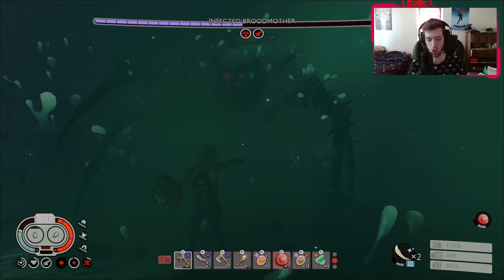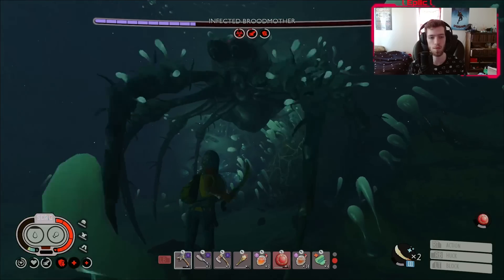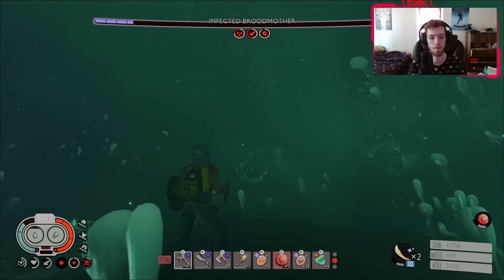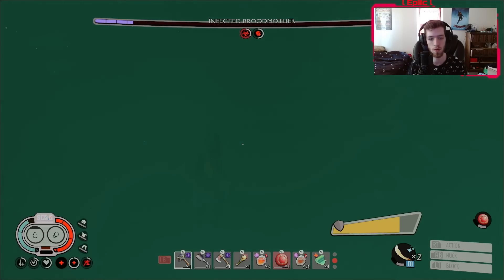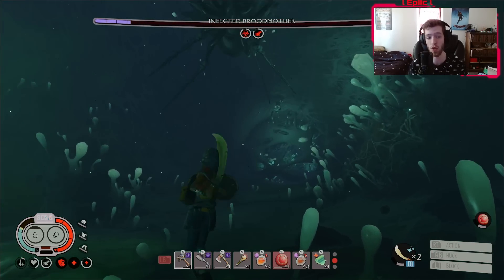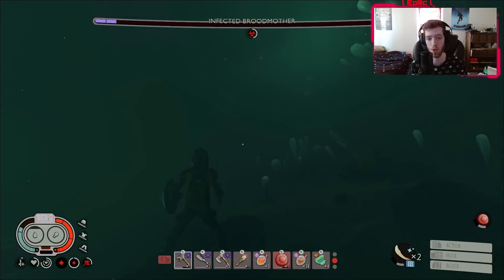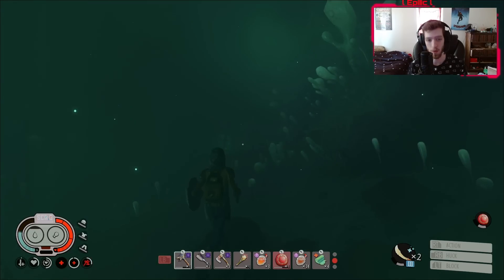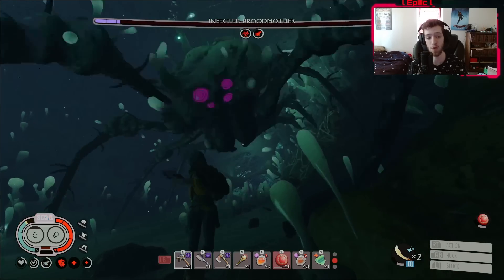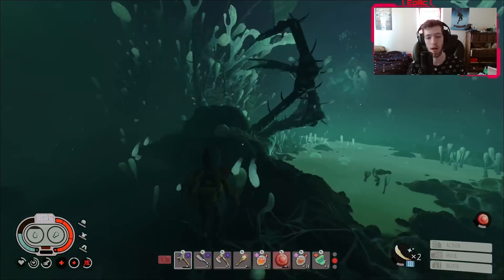When she pushes you, push back — just keep pushing back. I would also practice getting familiar with all the sounds she makes, because if you can't see her, you'll need to know what she's doing. It's hard to tell at some points. Once you start hearing that gurgle, that's a roar — you want to block that. It is possible to just hold block on the roar; you do not need to perfect block it. When she jumps, she'll jump at you, and now we're on the third phase.